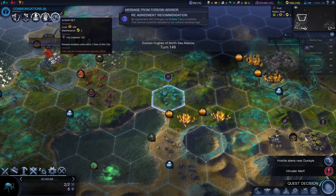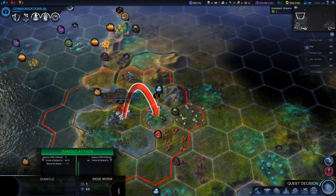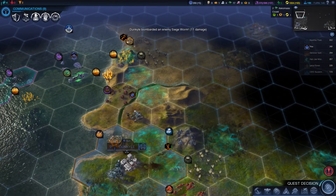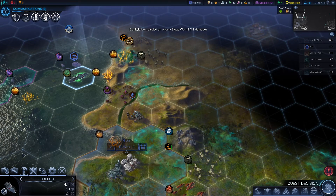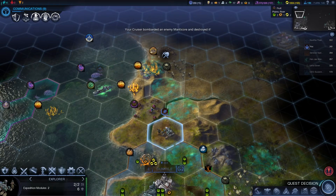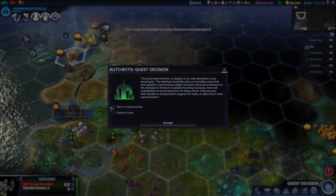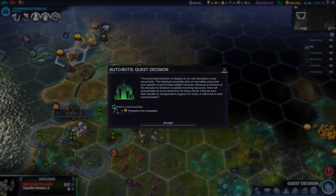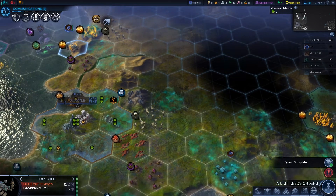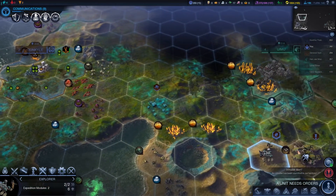A sonar net - reveals invisible units within two tiles of a city. That could be useful. Luckily we don't really have any tile improvements here, so it's not like that worm's going to do us a lot of damage. We do need to get away from these units though. I think I will just attack that directly. We can get you over there - hopefully on the next turn we can pillage the alien nest. Got a quest decision: one production from auto plants or one energy. I think we'll always go for the production - it's generally easier to get energy from other sources.